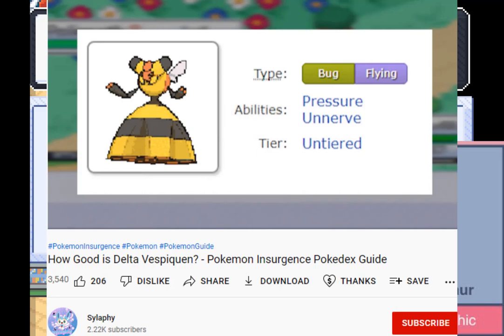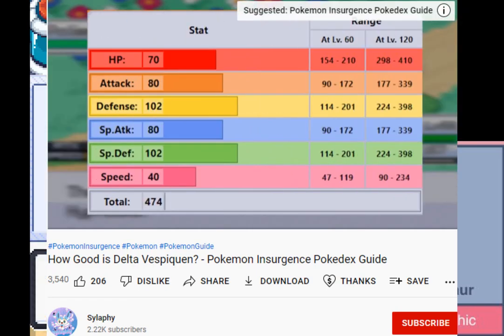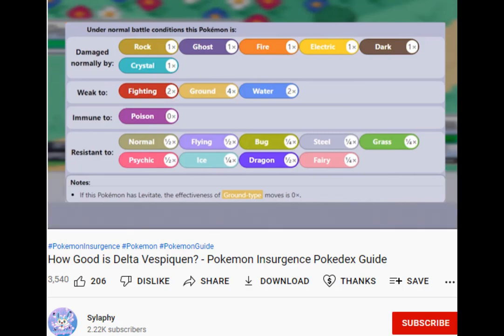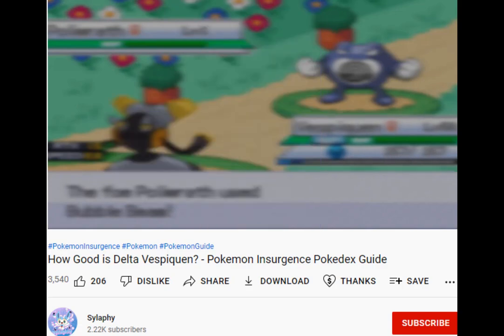If you want to know about any of the Delta Forms or Star forms of Insurgents, or just any of the Pokemon in general in this game — there are a crazy amount and they're really super interesting — go watch this YouTuber called Selfie who analyses them in depth. They're pretty interesting videos. Now let's actually begin the run.